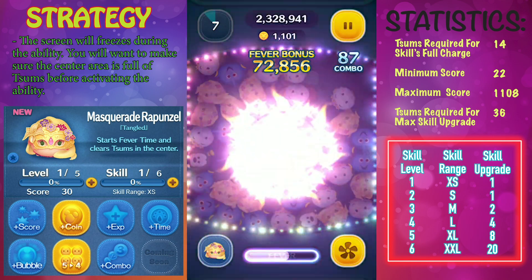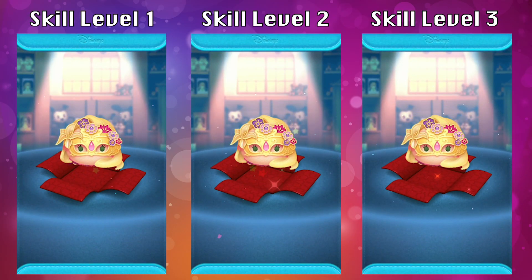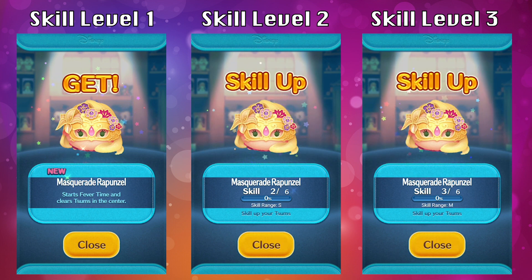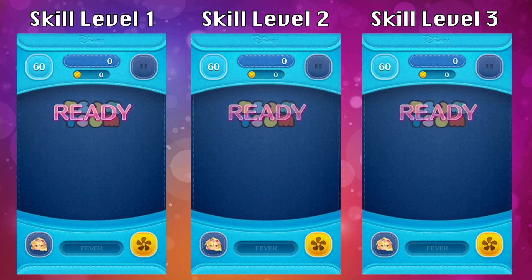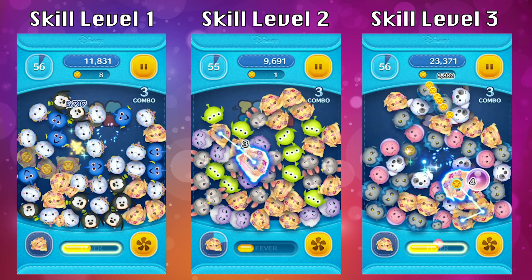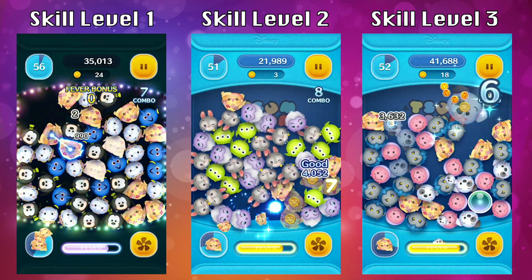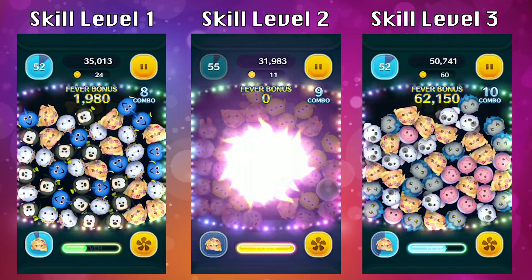I want to show you a side-by-side comparison of Masquerade Rapunzel at skill level one, two, and three. The major difference between all three skill levels is the skill range. At skill level one, the skill range is extra small. Skill level two, the range will be small. And skill level three, the range will be medium. That refers to the blast radius in the center area — how big that little circle gets. At skill level three, it's going to be bigger than skill level two and one.